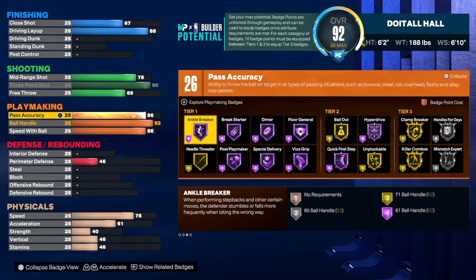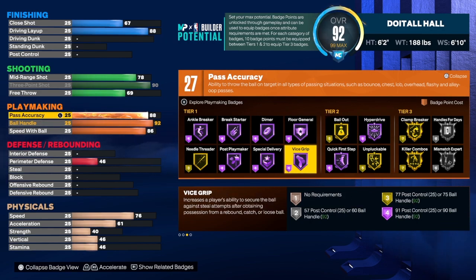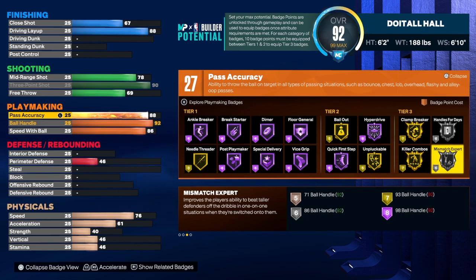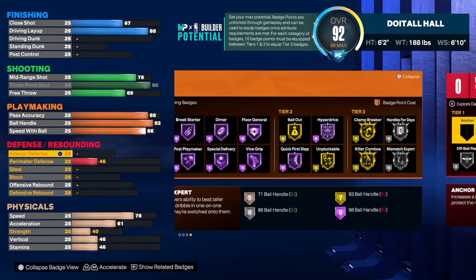For pass accuracy we're going to take that to an 88 — we want as many playmaking badges as we can get. We'll still get a plus-seven if we call Clamp Breaker on gold, and we can call two badges in one category. I heard they've got some new badge combinations coming out for next season, so be on the lookout. The 27 playmaking badges: Anchor Breaker, Needle Threader, Dimer, Vice Grip, Quick First Step, Unpluckable, Hyperdrive, Clamp Breaker, Handle for Days, Mismatch Expert, and Killer Combos. Let me know in the comments if Killer Combos and Mismatch Expert work for you.